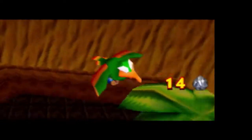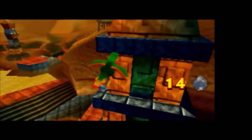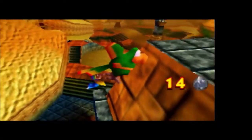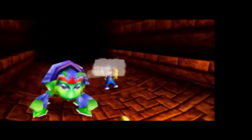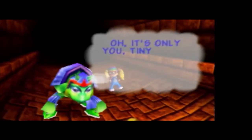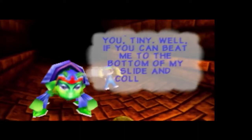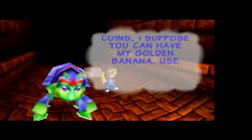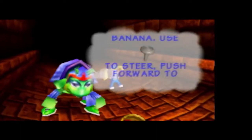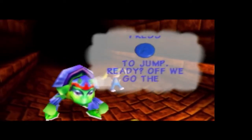You'd think he wouldn't have to be called by a saxophone if he's your friend. Squawks is a little shitbird — he ain't gonna do anything unless you call him actively. He drops us in here and hey, there's a bug. This is Beetle. The Beetle apparently knows Tiny.